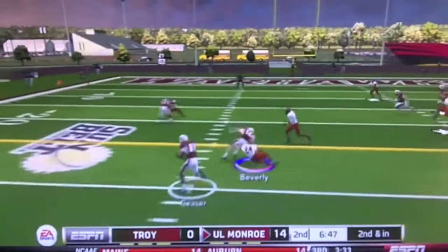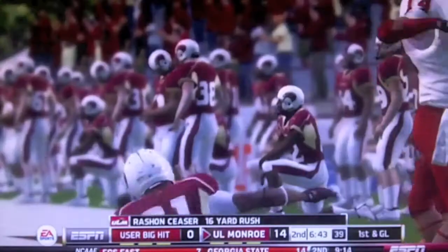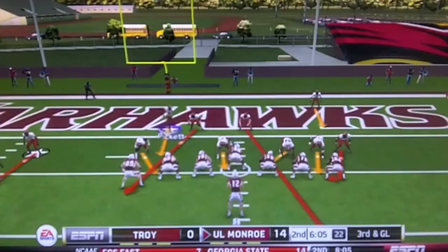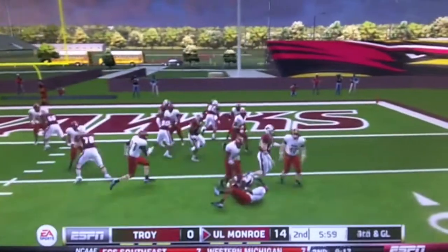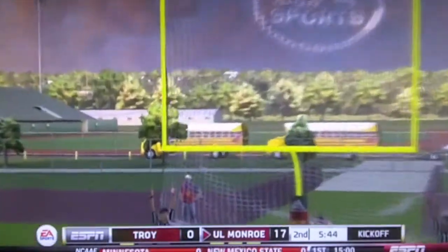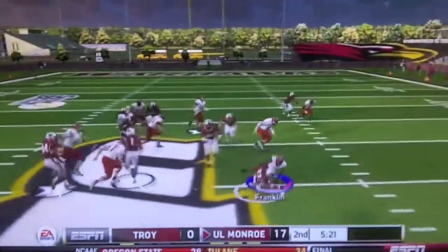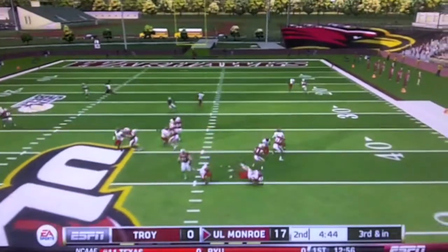It's 14 nothing, I just have to stop them so they don't make it 21 nothing because then the game would pretty much be over. But that option run for 16 yards does not help. First and goal for them — I stop them barely on like the one yard line, but it is a stop. Now it's third and goal, they hand the ball off but it gets stopped. They attempt the field goal which is a chip shot so they obviously make it. It's now 17 and nothing before the half. I really need some points but I threw another pick to Coleman — I cannot stop throwing picks today.